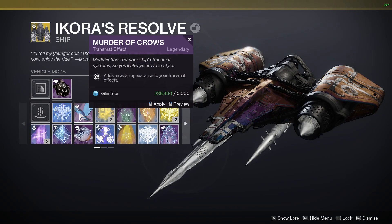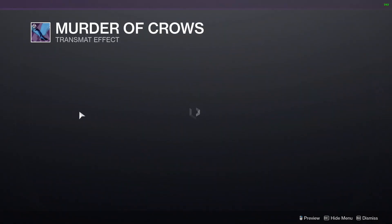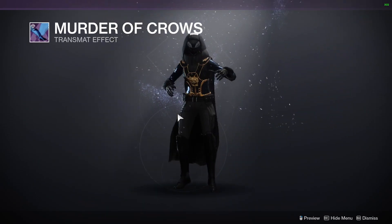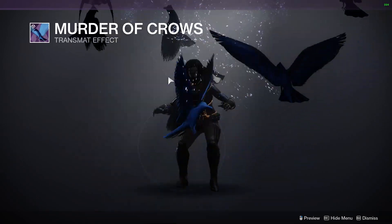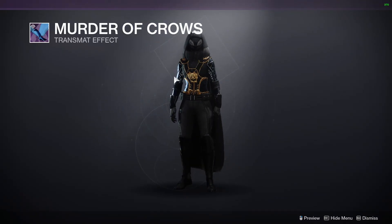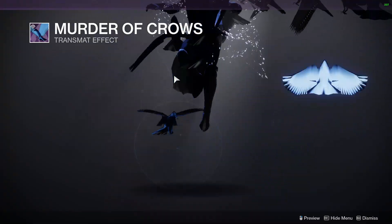I was going through trans-mat effects and I saw Murder of Crows. You can preview it, and keep right-clicking to preview it to see where the crow's going. But apparently, if you click super fast, the crows don't disappear — you can spawn a shitload of crows, you know what I mean?